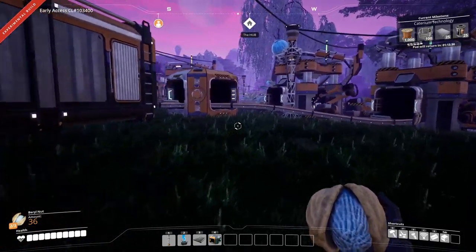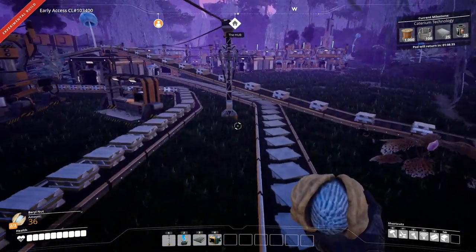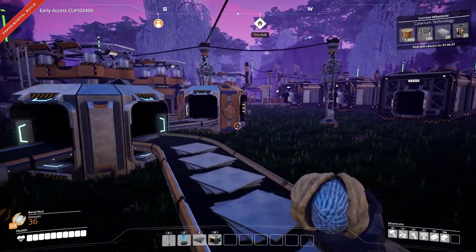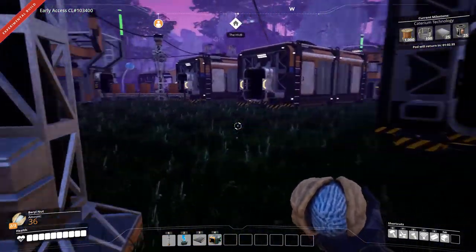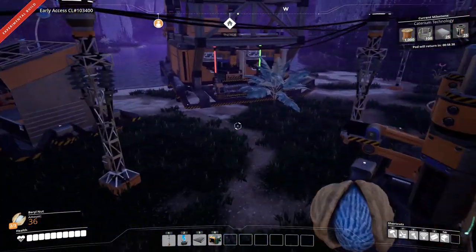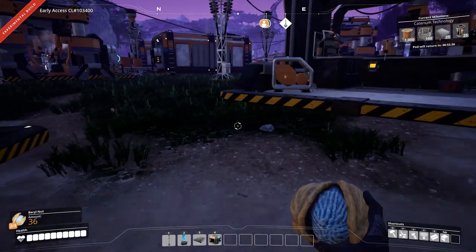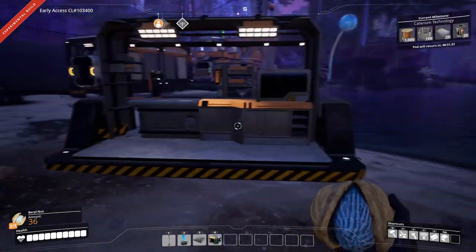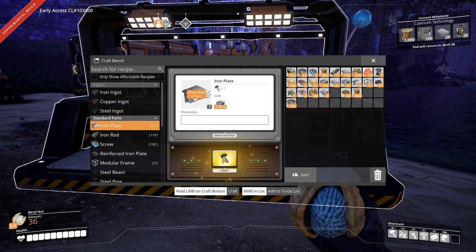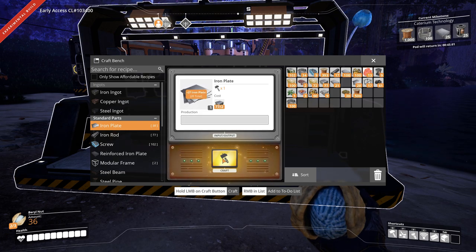No, no. Not that kind of crash. I meant like crashing into the rest of the factory because I'm building too much in a small area. Oh, that way — yes. A directional crash. I think I might take the reinforced iron plates because they go into the modular frames. Those go into heavy modular frames, so that's a big thing.